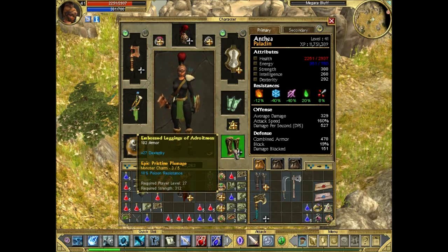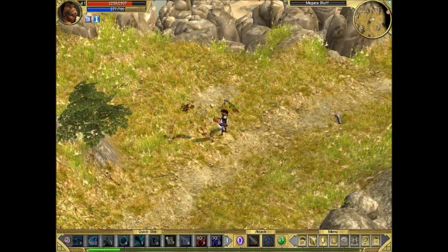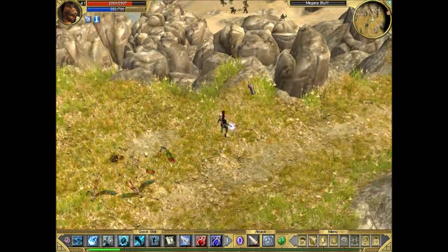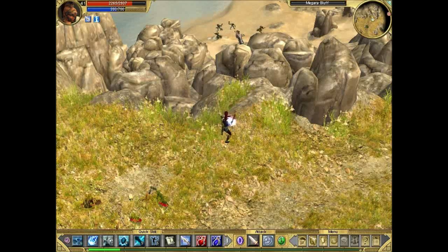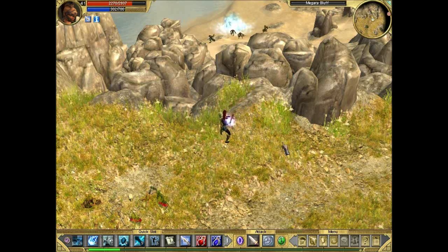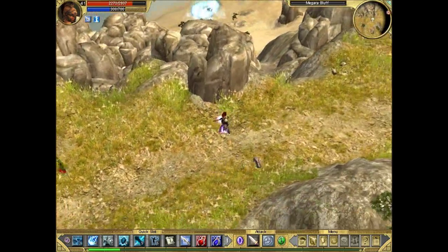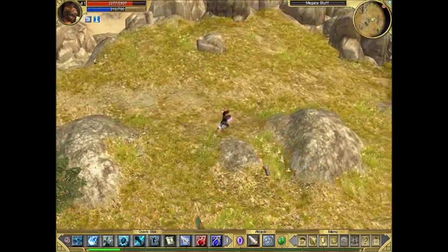We also had Pristine Plumage drop from these creeps, so we'll add that. Now I've got 18% poison resistance from there, bringing our total to 20% — no longer any negatives. That was my first epic on Epic difficulty, but we're still looking for a legendary. It would be nice to see what a legendary item will be.